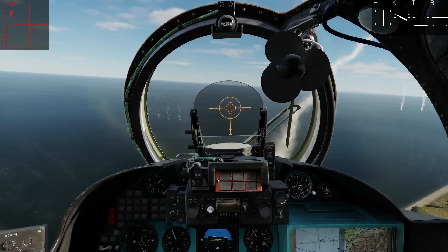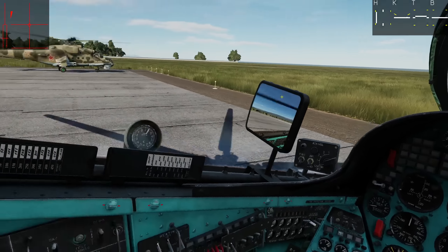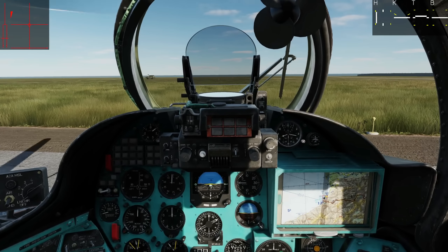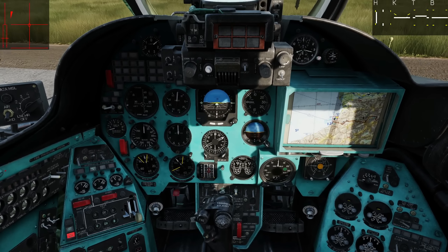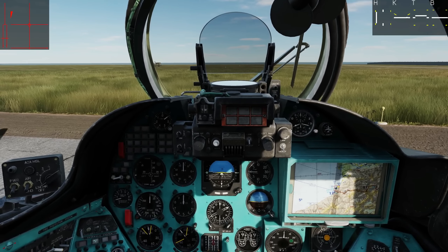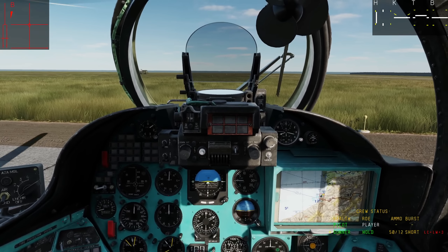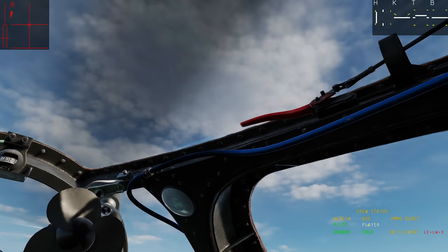Next let's try the Kord gunner. The Kord gunner on the left side can either be driven by AI or human — we will show both. For AI, all you need to do is press Left Shift and H — Left Shift and Hotel. That brings up the crew status bar where you can see: pilot is obviously the player, gunner is currently AI. His ROE is Hold Fire.